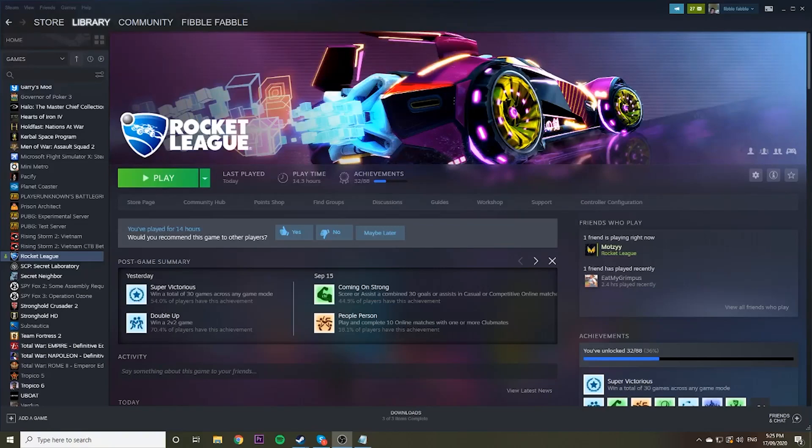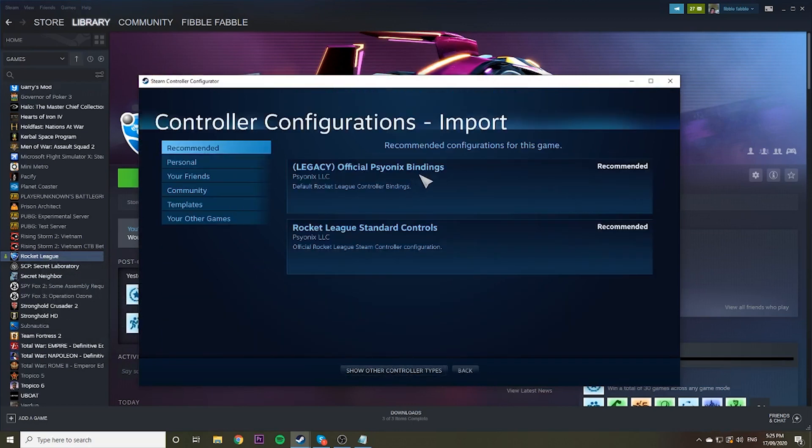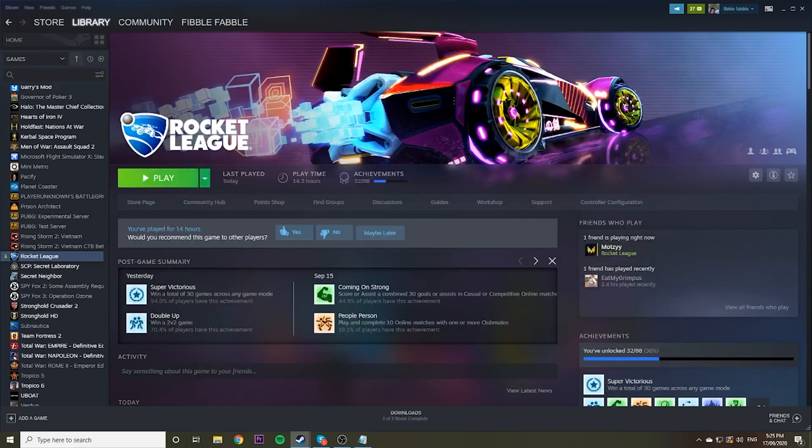If your PS4 remote doesn't work on Rocket League after the September update, it's a very simple solution. All you have to do is right-click on it in your Steam, go to Manage Controller Config, browse configs, and then click on the legacy apply configuration. Done — jump into the game.